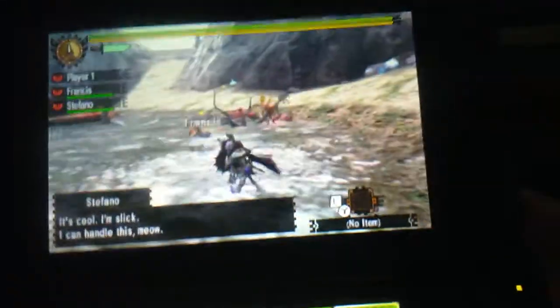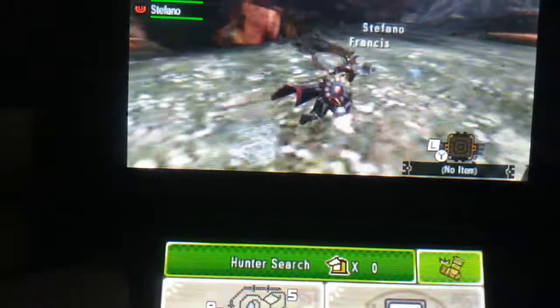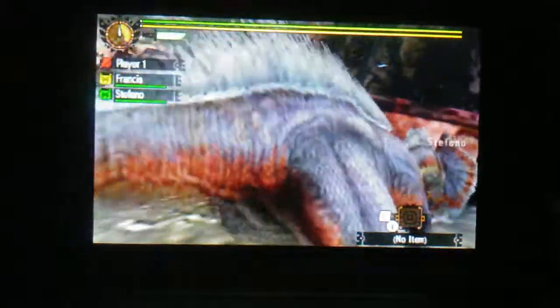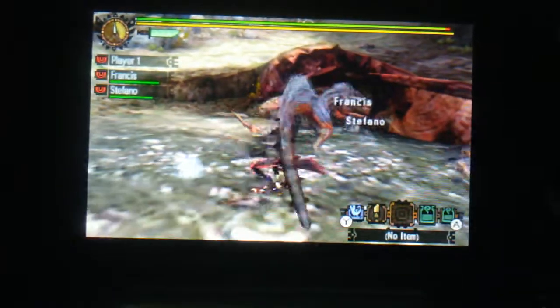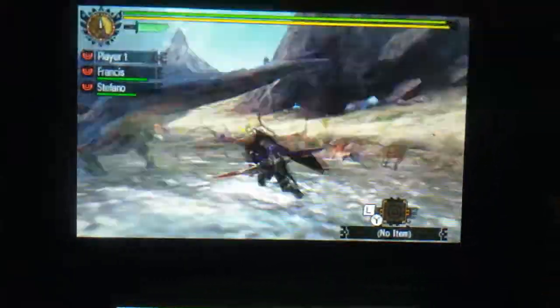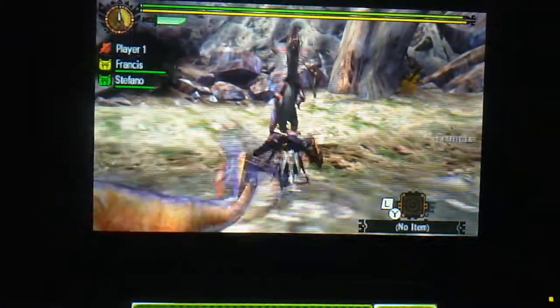I still haven't figured this part out, but apparently if I hold a button I can stay latched on. Looks like it's the R button. If I click down here it allows me to hit the L button to focus the camera on the monster. Pretty handy. It doesn't always work, but that's part of the challenge of this game — keeping tabs on the monster.